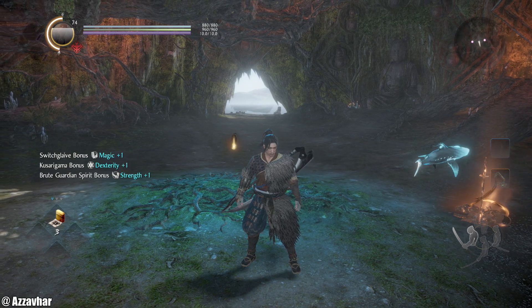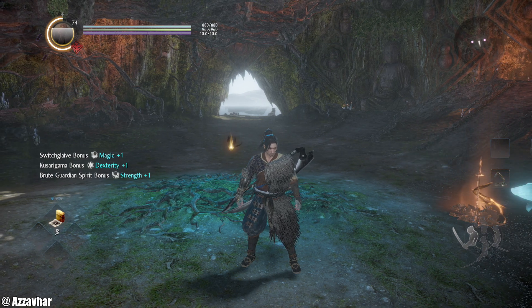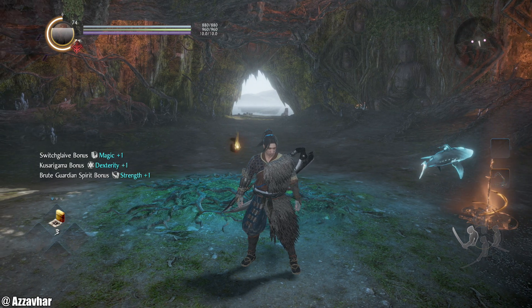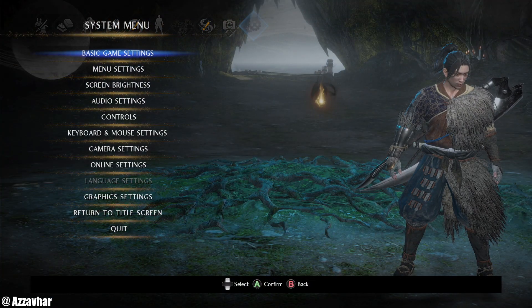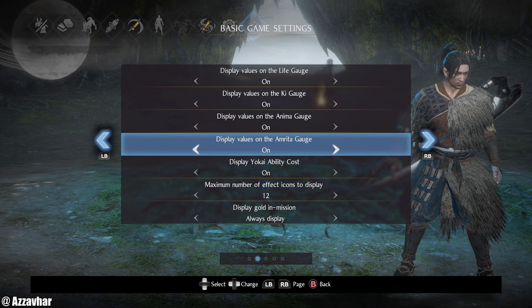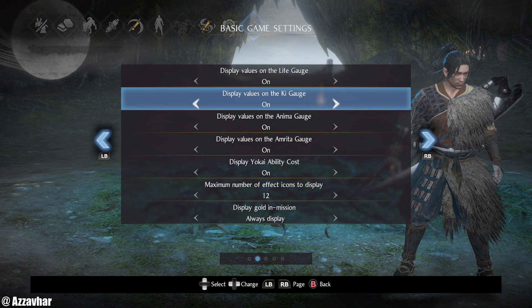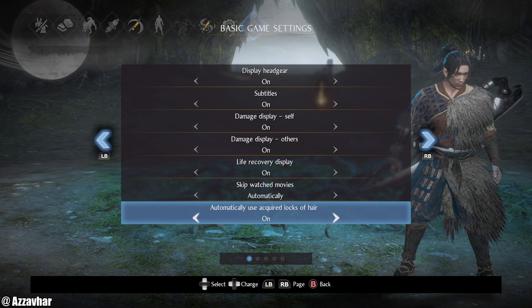Just want to point out the three bars at the top of the screen. We've got the blue bar which is health, the green bar which is Ki — also known as stamina — and the purple bar which is Anima, also known as magic. Just to the right of that you'll see some numbers; those aren't on by default so we're going to turn them on. Go to System, then Basic Game Settings, go across one, and you'll see options that say 'display values on the life gauge' — flick all of those on: life gauge, Ki gauge, Anima gauge, and Rita gauge. I've also got 'automatically use acquired locks of hair' turned on. Locks of hair give you skill points relevant to the hair; if you don't have that on you'll have to manually go into the inventory and use the hair every single time you pick one up.